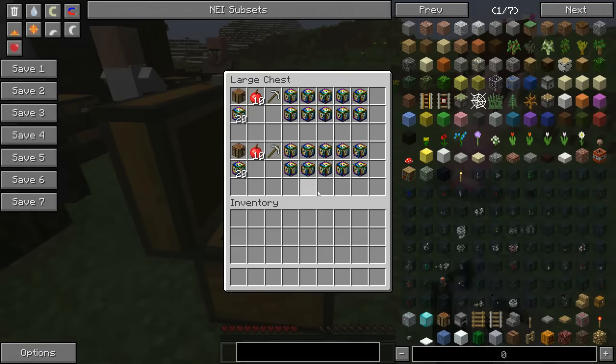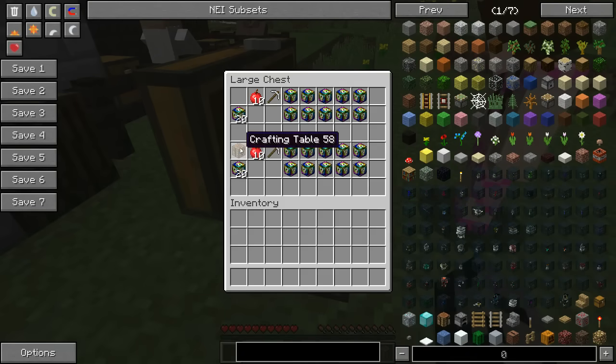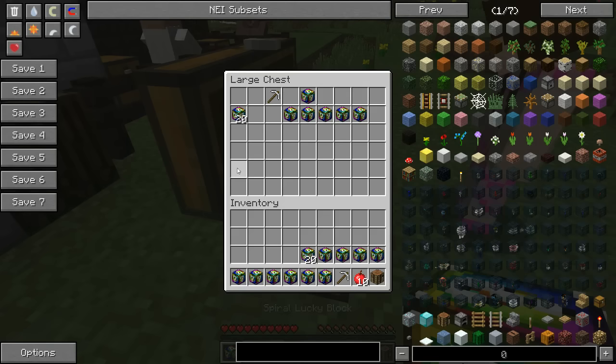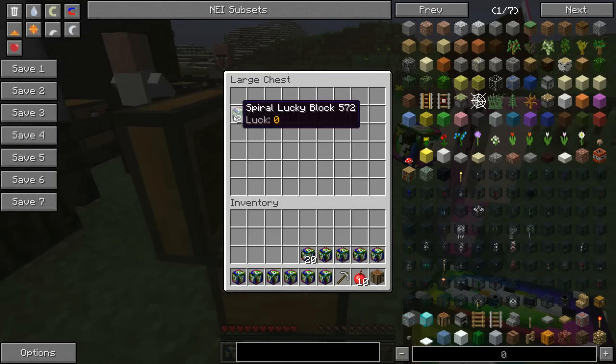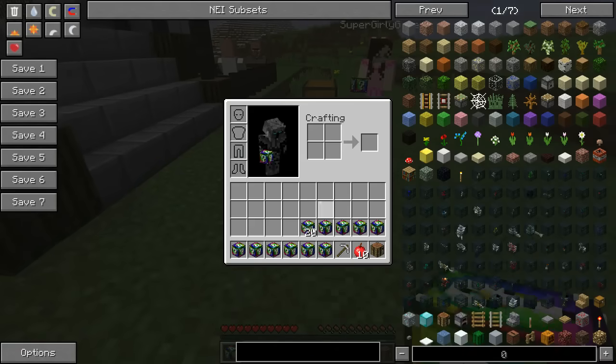So in this chest we have a crafting table, 10 apples, an iron pickaxe, and five lucky blocks — wait, they don't say 'unlucky,' they say 'very lucky,' so I got confused. We're in 1.8 where I had to make them lucky myself.